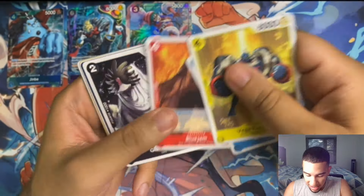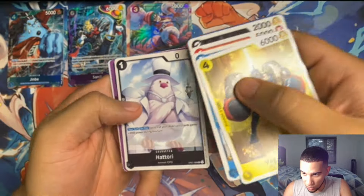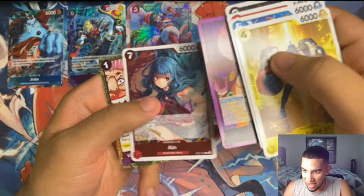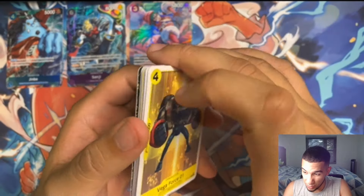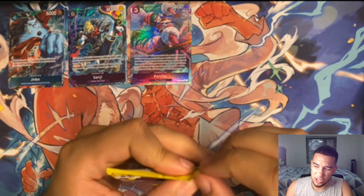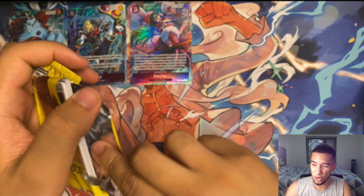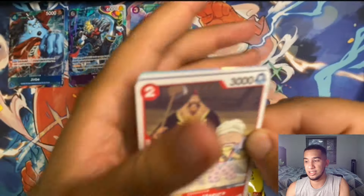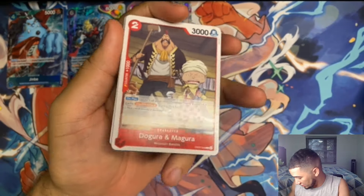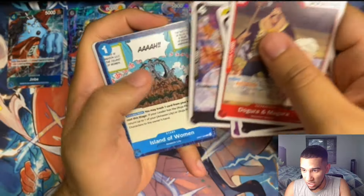I wouldn't mind a restriction on the eight cost Gekko Moria to kind of see what happens after that. It might make it so that Blue actually becomes kind of crazy, because Blue gets countered pretty heavily by Black decks right now. With Red Purple Law though, I don't know what the best card is to hit there. I don't think you want to ban Black Maria, because Black Maria is really good for not only Law, but also for King and Tidal, and it feels unfair to get rid of that card when it's enabling other decks. I think you have to hit other cards on the Red Purple Law player itself. Whether you ban the leader straight up, which we saw with Sakazuki, or you do something else, I think you definitely have to do something on it.